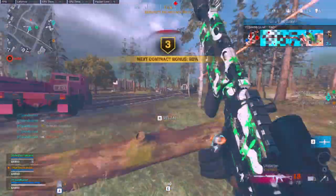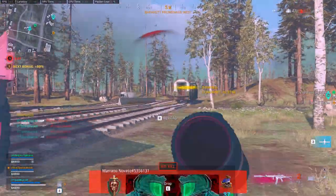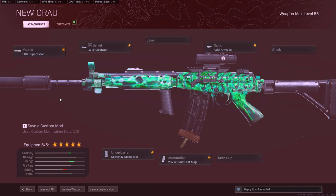Let's go ahead and get it started. The first one is going to be the Pharah, and what I like to run on the Pharah is the GRU Suppressor, Liberator Barrel, Spaznaz Speed Grip, 60 round Fast Mags, and the 3x Optic.